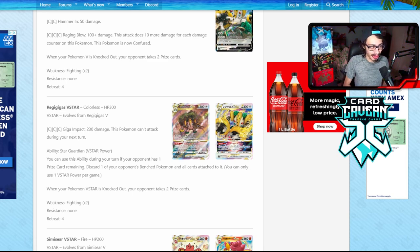You also have Star Guardian, your V-Star Power. You can use the ability during your turn: if your opponent has one prize card remaining, discard one of your opponent's bench Pokémon and all cards attached to it. Honestly, I don't know how useful this V-Star Power will be, mainly because your opponent has to have one prize remaining — meaning they have to knock out like two V-Stars and then a One-Prizer to get to that point. So I don't know how often you're actually going to use Star Guardian.